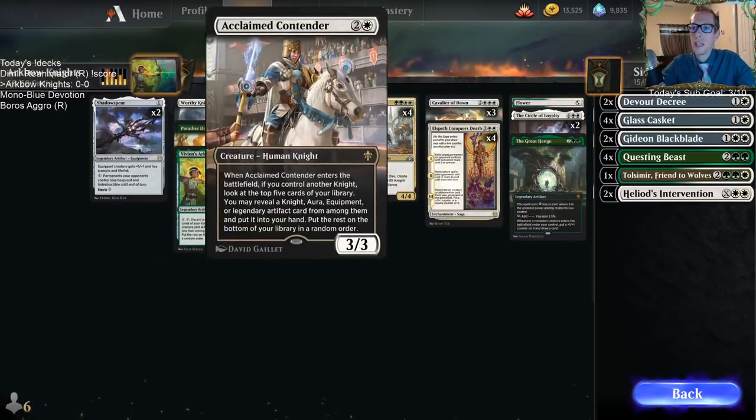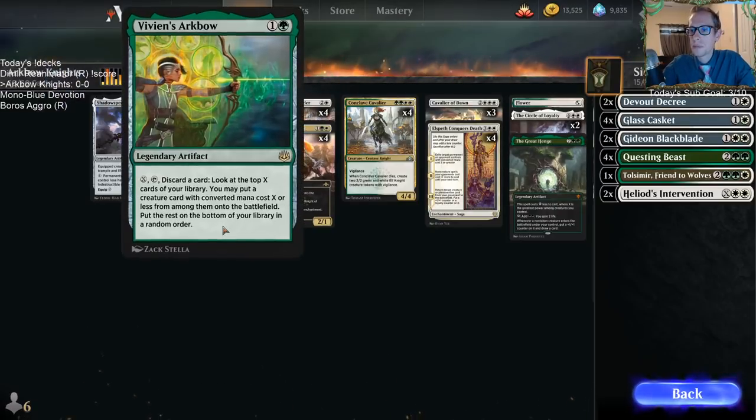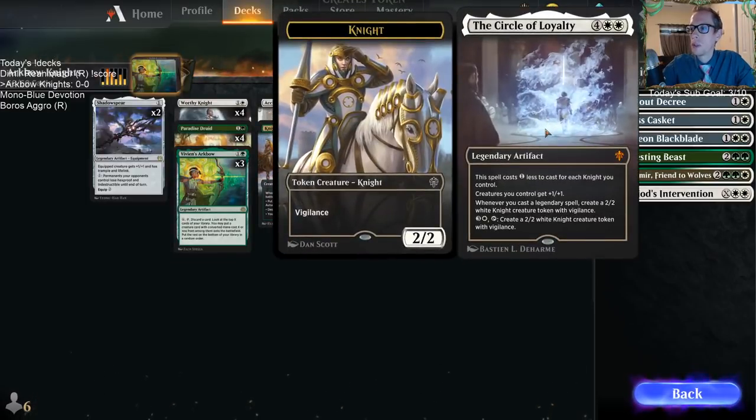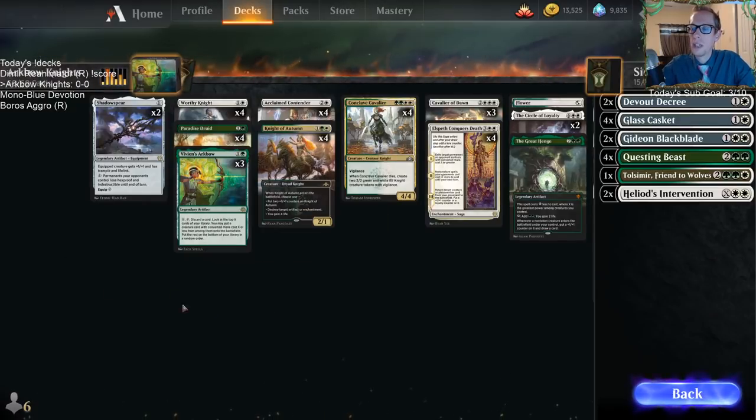The reason for the legendary artifacts is Acclaimed Contender — when it reveals cards, you can grab not just a knight, but also an aura, an equipment, or a legendary artifact. So Shadow Spear is an equipment we can grab either way. Vivian's Arkbow, the Great Henge, Circle of Loyalty — those are all legendary artifacts and all hits for Acclaimed Contender.